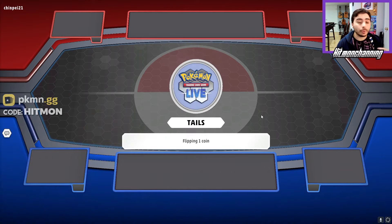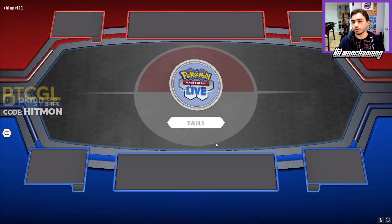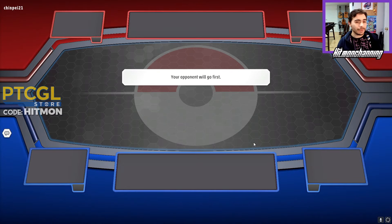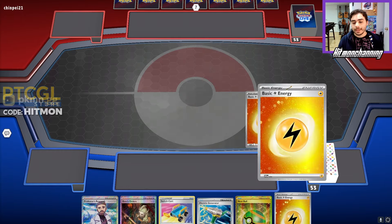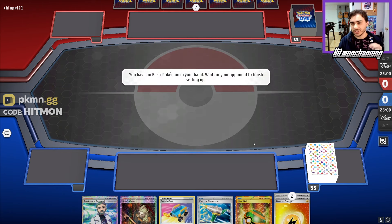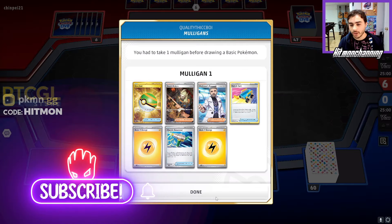Hopping into the first game — our opponent called the coin flip and it's going to be Tails, which means we get to choose to go second. This deck always wants to go second no matter what, because attacking on the first turn of your game is just so important to succeed with this deck. You're really going to want to abuse that as much as possible with Maraidon.